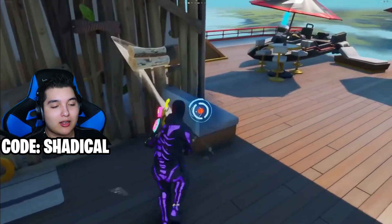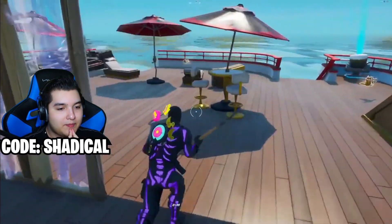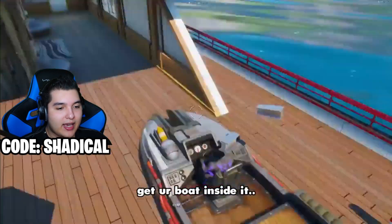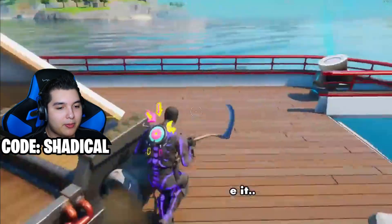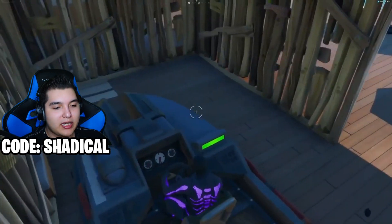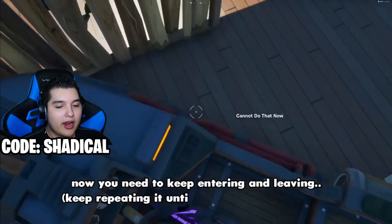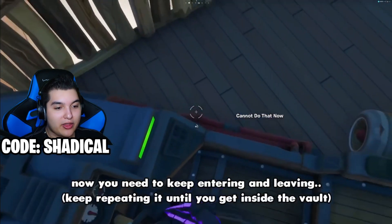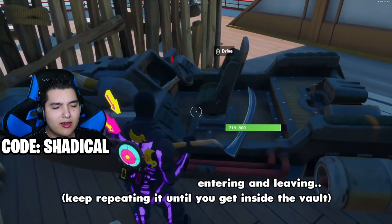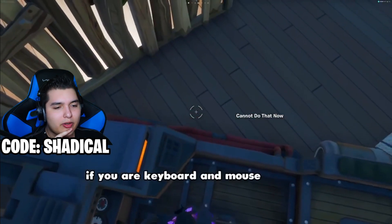Now they're trying to glitch into the vault here — the vault is right underneath. He's going under the vault and doing the same thing. You need to keep entering and leaving, keep repeating until you get inside the vault. The vault is right under. I'm pretty sure you could still do this. I think Kit's yacht is still in the game — actually I don't remember. Comment down below: is Kit's yacht still in the game?